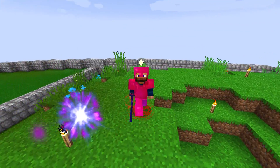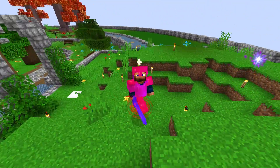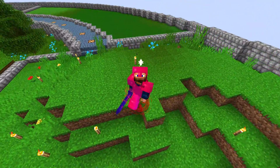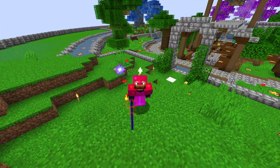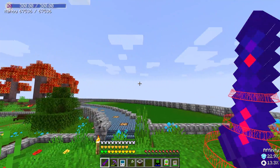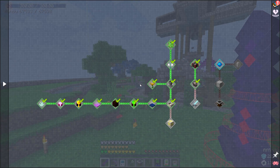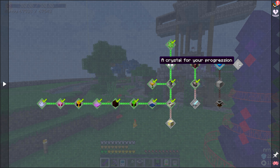So today we're going to dive into some Astral Sorcery, but there are a few things I need to go over before we get started. Because it being a skyblock, we don't have access to some things we would normally have — specifically structures that would normally generate in the world. So things such as a collector crystal, we just don't have access to. What we're going to need is to collect some Aquamarine, and we do get a reward here — also a crystal for your progression.